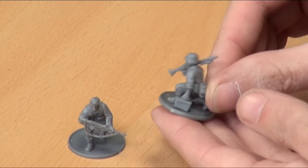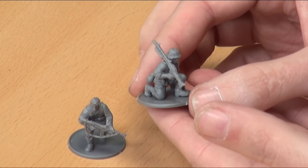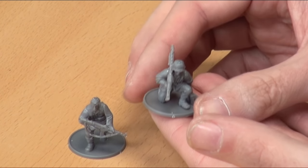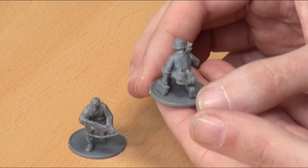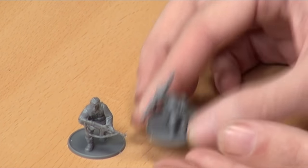I've then done an LMG guy, but the way they've sculpted this, you actually have the gun up on his shoulder, which I think is a nice touch — you do see the Germans carry it over the shoulder on the march. The gunner has it over his shoulder and he's carrying stuff with him. This is a pose where he's kneeling down, just getting ready to fire.